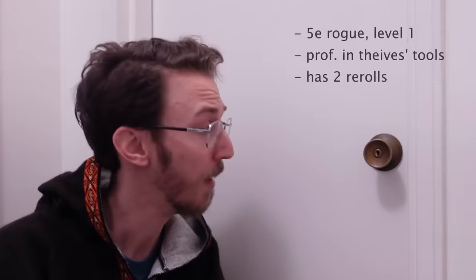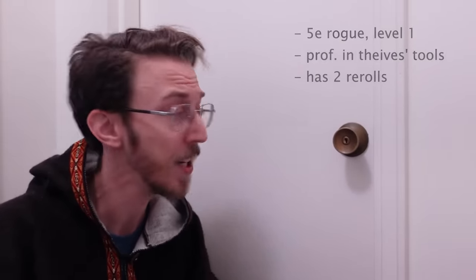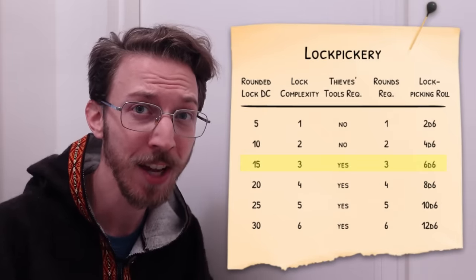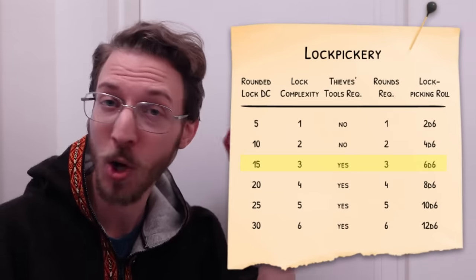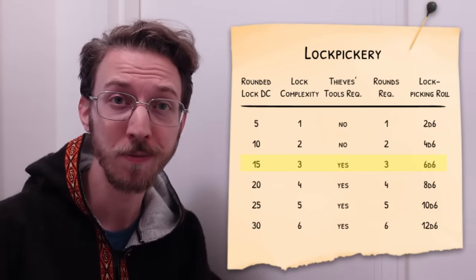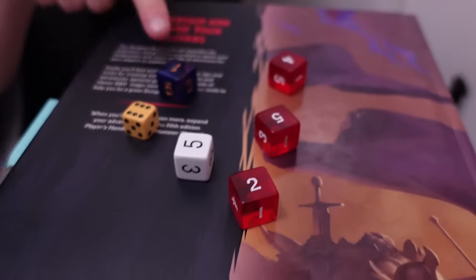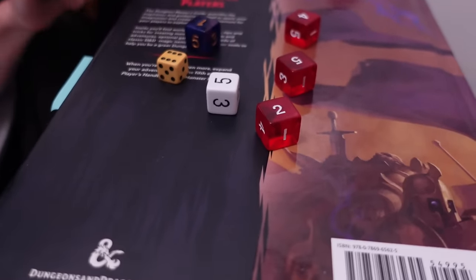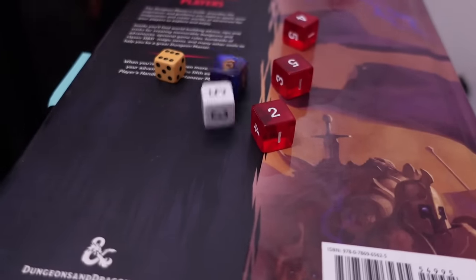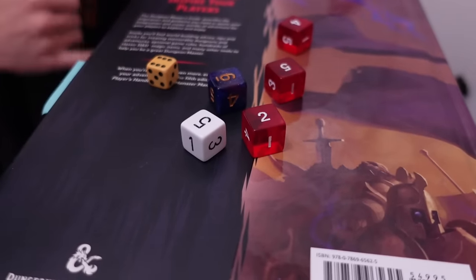So right now, I'm a level 1 D&D 5e rogue with proficiency in thieves tools facing a DC 15 lock. Complexity is 3, it's going to take me 18 seconds and a roll of 6d6 with no ones. If I'm outside combat, I roll them all at once. I rolled a 1 right here, but with a proficiency bonus of +2, I can totally re-roll that twice if I need to. And I got a 6, so I am good to go — lock open.